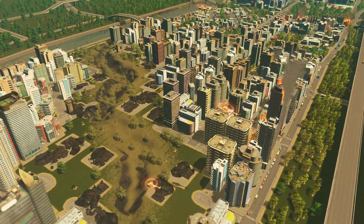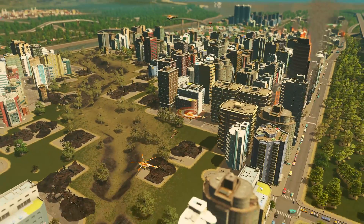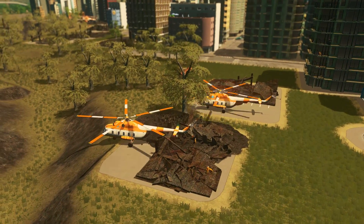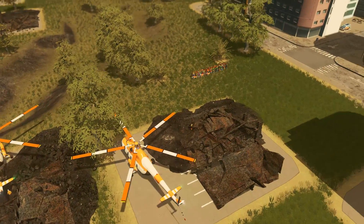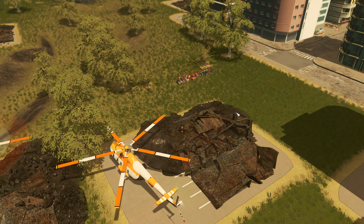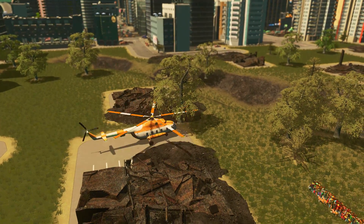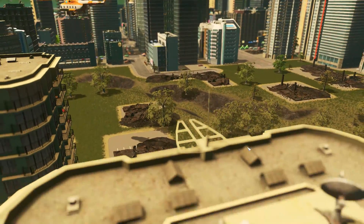Look at the helicopters go — they're coming to save everybody. They're actually down here saving people, which is absolutely amazing. Look at all the people that are waiting for the bus. Sorry guys, the bus isn't coming today — there's been an earthquake. That was pretty amazing. It didn't take no time at all for it to happen, either.